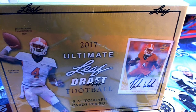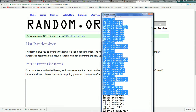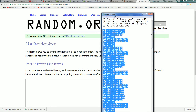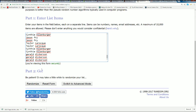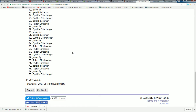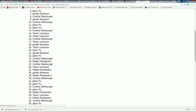It is 2017 Ultimate Leaf Draft Football with five autographs. We've got it here and we've only got it in 15 spots, so it's really nice to only have 15 spots in this break. For every spot you got, it's worth five checklist players. We multiplied the owner's list by five, sending it through the randomizer seven times, then randomizing our checklist to see who gets which checklist player.